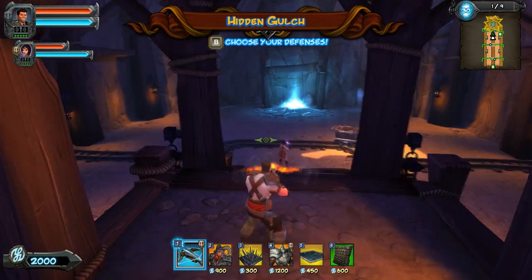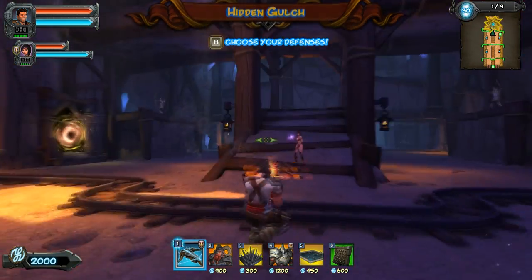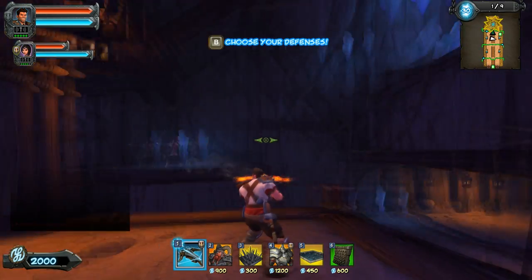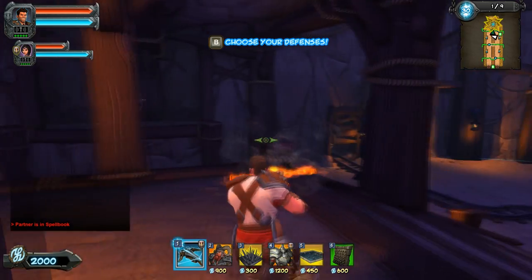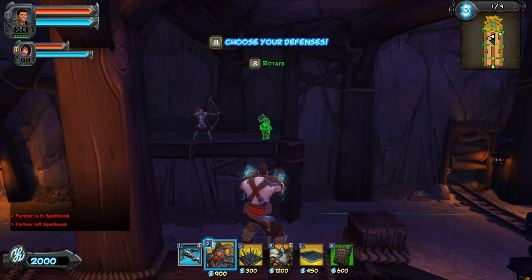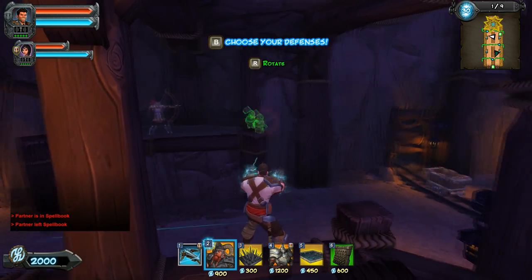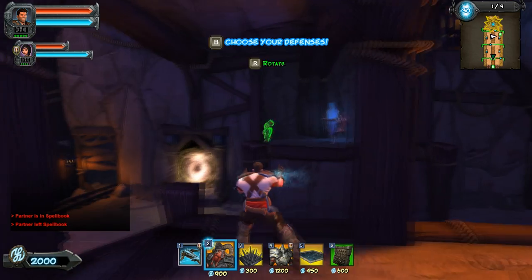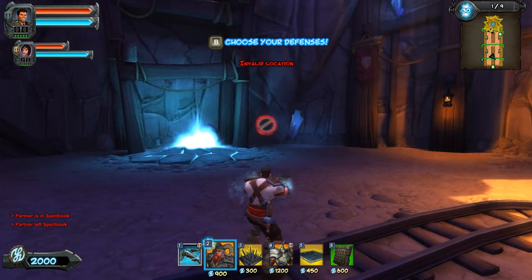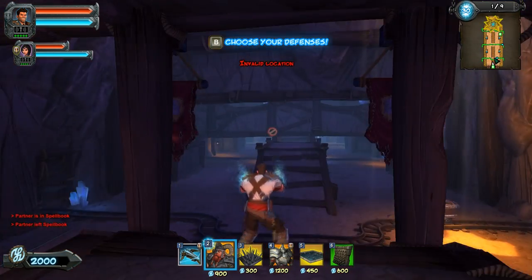It probably still damages them if it launches them into a wall. Hey, we have archers on the edges - I'm going to put dwarfs up there. Is he going to get in the way of the archer though? We'll find out. I should have upgraded my dwarves. There's a portal right by the door - that's for us to use, it teleports us.